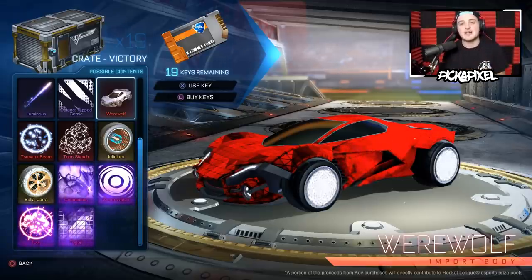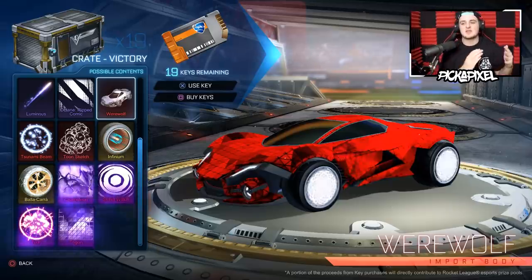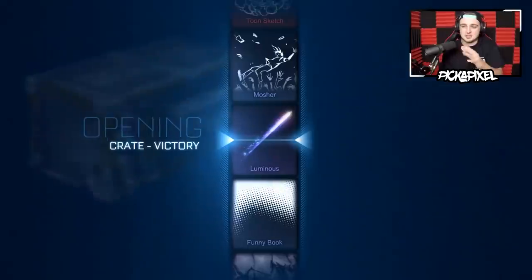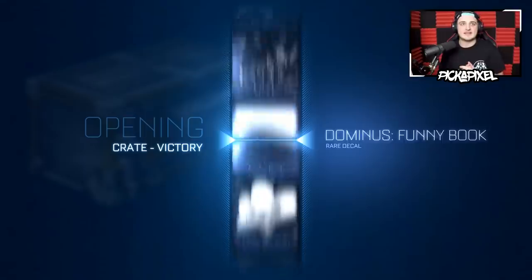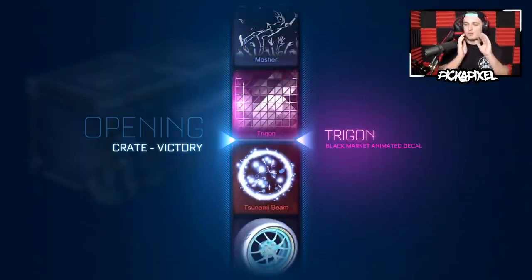We got the White Infinimals, the Stormwatch, loads of painted Balakaras, more painted Infinimals, the white Toon Sketch, the Crimson Tsunami Beam, and the white Werewolf. I think I can officially say I've completed the Victory Crate — there's no need to open any more victories. Every black market, the only insanely high-valued painted exotic which is the white Infinimals, most of the highest-valued import boosts, and the highest-valued painted Werewolf. I genuinely feel like I've completed the Victory Crate, and I bought just the right amount of crates and keys to do it.